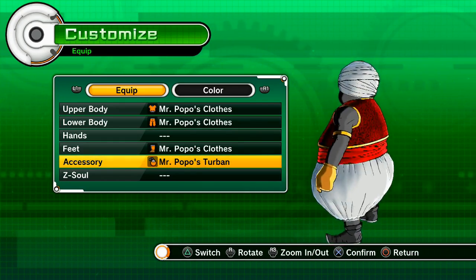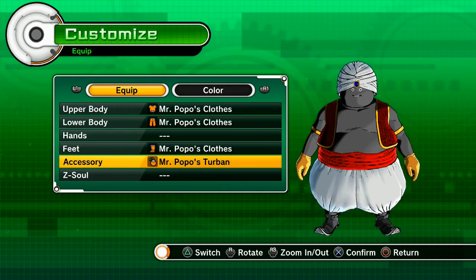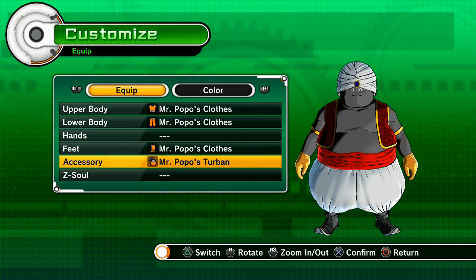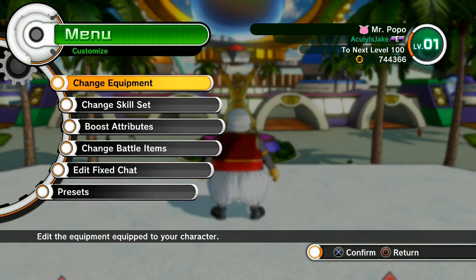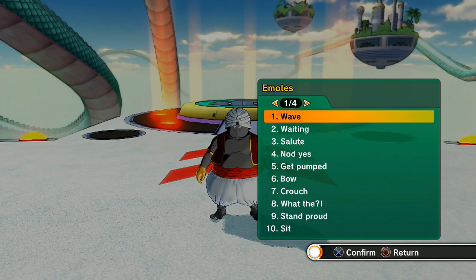And there you have it — Mr. Popo in Xenoverse. Customize him with Ki Blasts, Strike Supers, anything that you want to do. Personally, I'd go with the close-up Strike Supers, just because he seems so mysterious and you've never really seen him fight — so it seems like he would be very powerful in hand-to-hand combat.